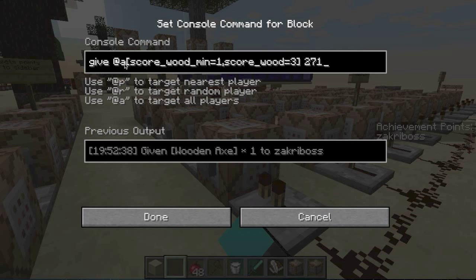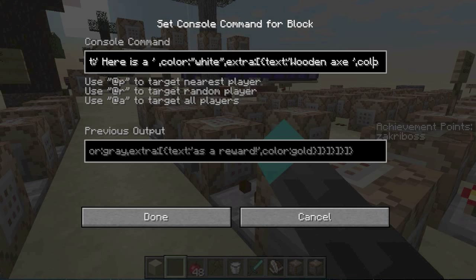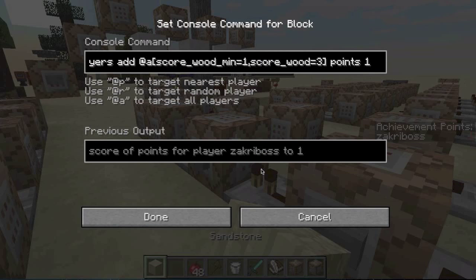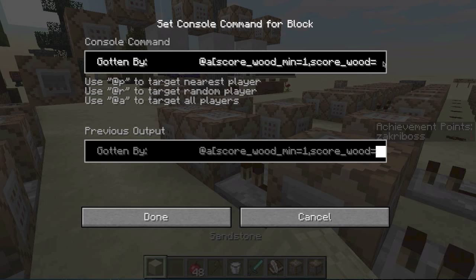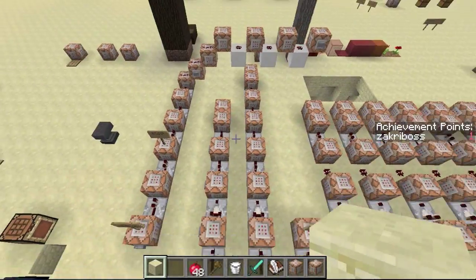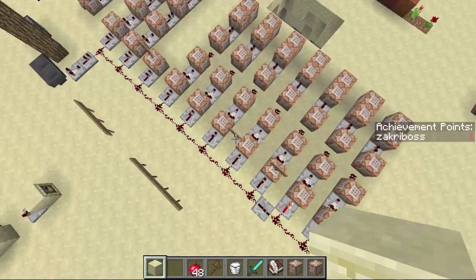Setting the wood score to five means you can never subtract from that score, so you can never get this achievement again because you already got it. The command blocks are constantly checking: if any player has a score between one and three on 'wood', give them a wooden axe. If that happens, it runs the tellraw command — which looks prettier and has colors — only to players with a score of one to three. This one adds your points, this one uses the say command with your username, and it then resets your score. That's all there is to the basics.